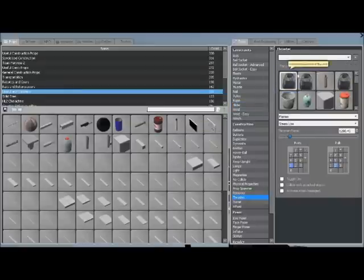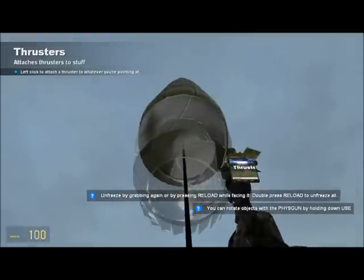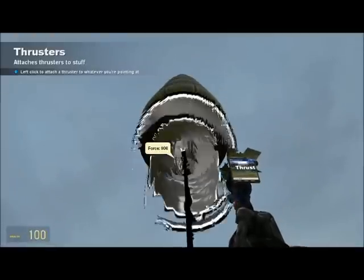Go on thruster. I pick the first one because it kind of fits the rocket. You can adjust the force — I just like making it kind of like real, so I do kind of low. Then place it.